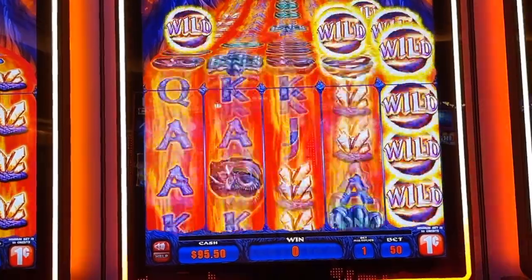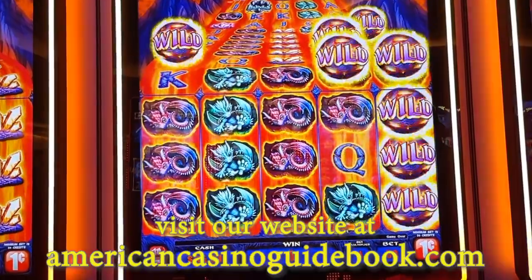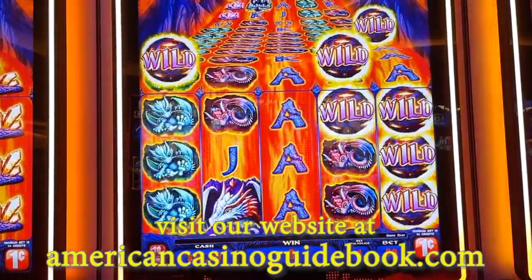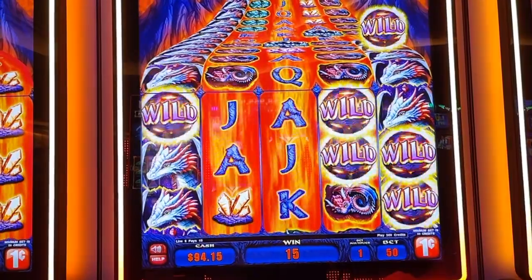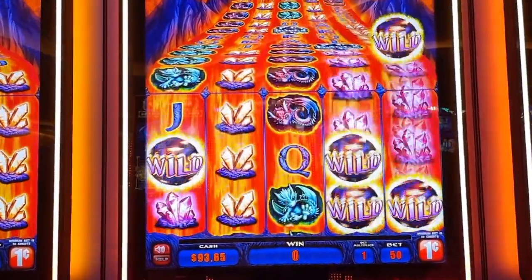Wow, so I put in a hundred bucks. We'll play this for a bit and see how it goes — I saw all those wilds so I was like, why not, let's give it a whirl. Now we got a second column of wilds, and now we got first, fourth, and fifth. We got a little bit of something there — we won 15 whole credits, dad. That's like making money. Dragons in the middle? Nope.